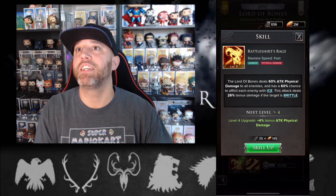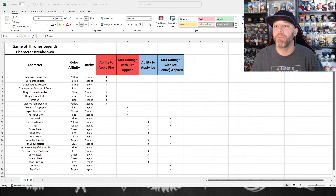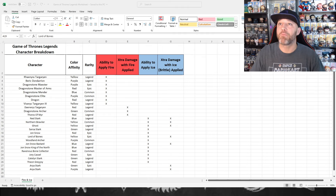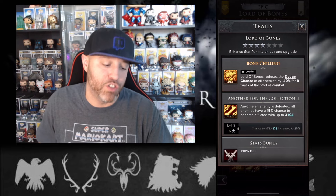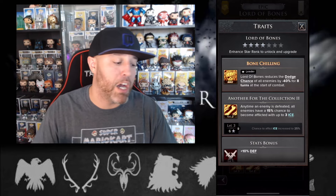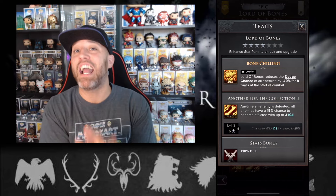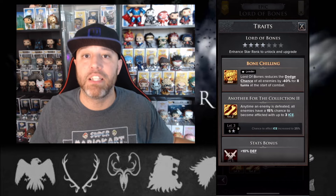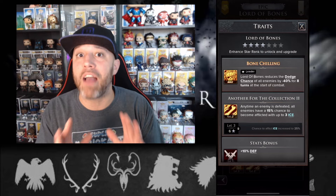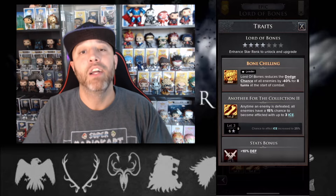This attack deals 26% bonus damage if the target is brittle. So Lord of Bones applies ice, but he also does extra damage if they have brittle — five ice equals brittle — so if they have brittle he's going to do even more damage. His passive, Another for the Collection: anytime an enemy is defeated, all enemies have a 15% chance to become afflicted with up to three ice. So this character applies ice, does extra damage with ice, and passively inflicts up to three more ice whenever enemies die on the field.